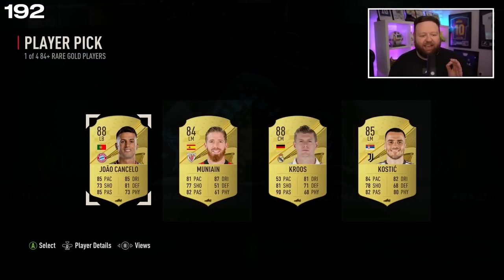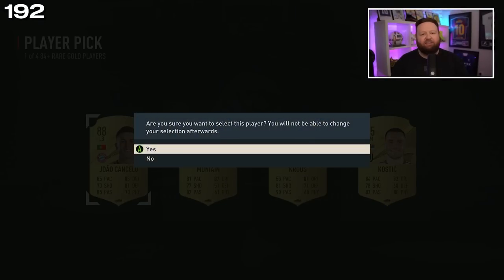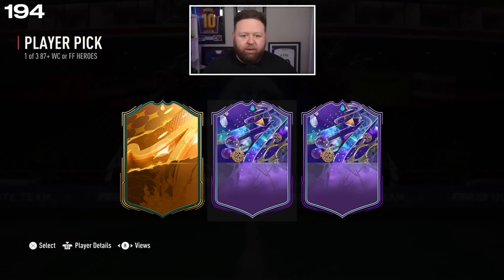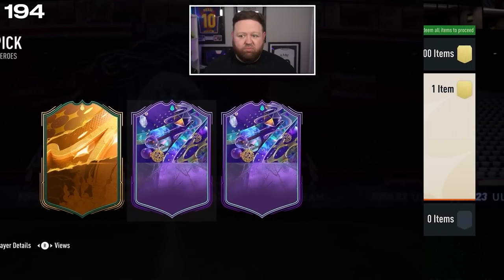Double 88s — we get Cancello or Kroos. Gonna take Cancello because I hardly ever see this man pop up in packs. Just an image that I made — it basically looks like the player pick — and then I should just be able to move it and slowly reveal the stats.